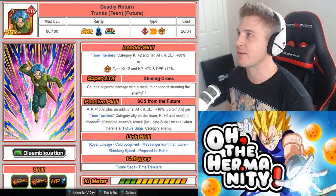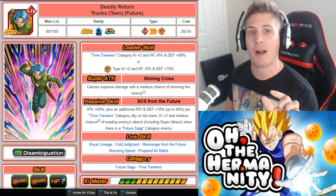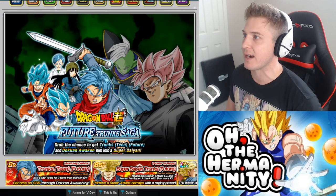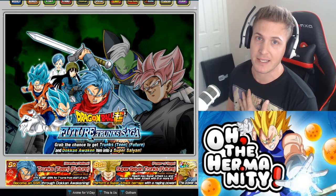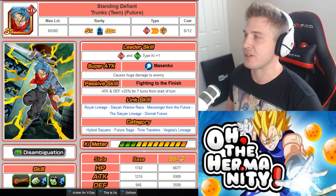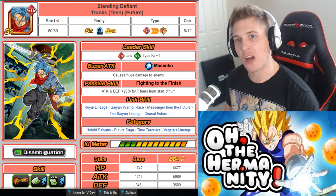The base form is Deadly Return Trunks. If you want to boost the super attack for free you're gonna have to do a little bit of grinding, but it's really not that much because there is an effect boost on the event you can do right now. The Future Trunks Saga and Mai effect boost gives me about 215% with my team. This is the event you need to do, and when you do this event on stage four you can get the unit Standing Defiant Trunks, which is the unit you're gonna use to boost the super attack of your LR Trunks.